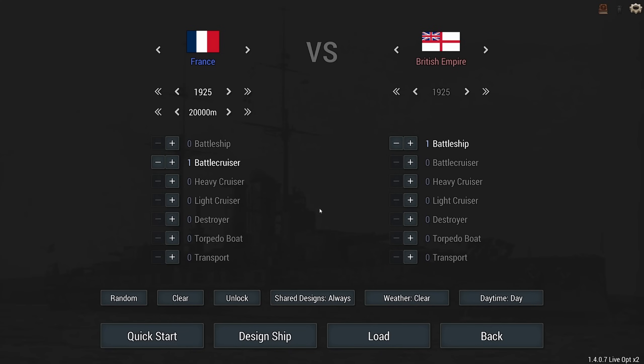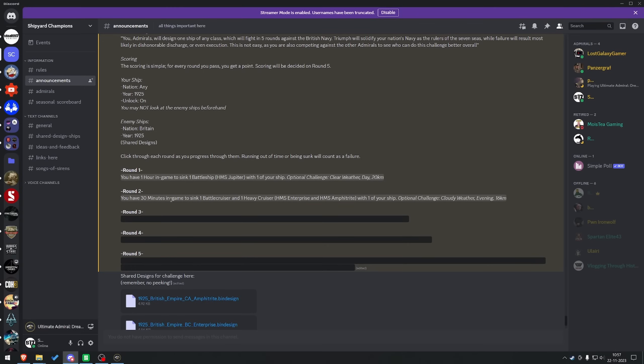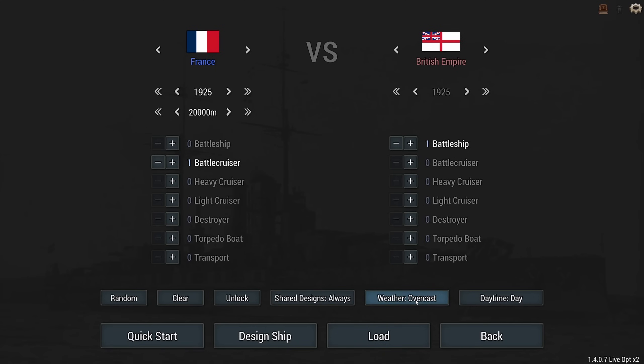Let's see if I can do better in the next round. Round two: you have 30 minutes of in-game time to sink one battlecruiser and one heavy cruiser - HMS Enterprise and HMS Amphitrite - with one of your ships. Optional challenge: cloudy weather, evening, 16 kilometers. We're going to take down a battlecruiser and a heavy cruiser at 16,000 meter range. Let's hope that the guns actually cooperate today.